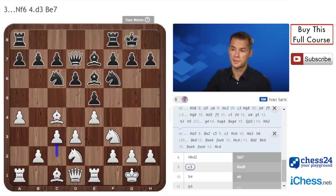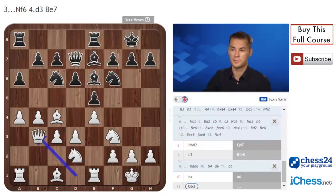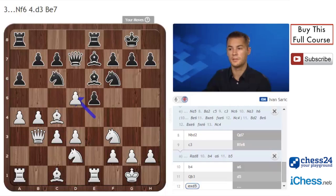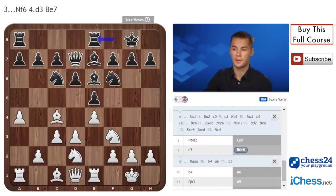The main move after c3 is Rd8, and usually players with white pieces play b4. After a6, the game continues: Qb3, Rd8 or d5 which is maybe even more precise. He takes d5, Nd5 with some unclear position, because white can never take on e5 since Bf6 leaves the pawn on c3 hanging. Instead of b4, I would suggest here a new move: Qb3.